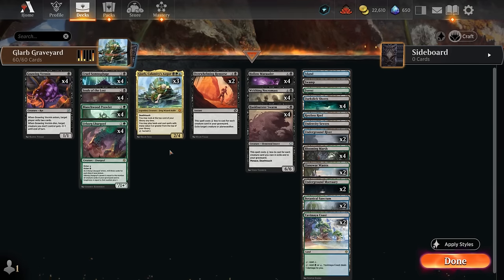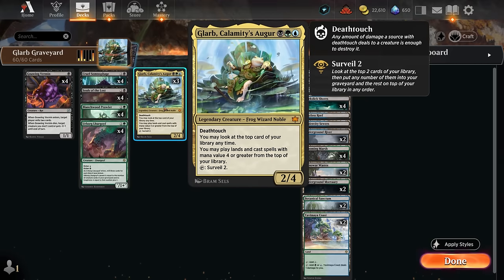Hello and welcome to another standard video. Today we're taking a look at a blue, black, and green — or Sultai — colored self-mill deck with Glarb, Calamity's Augur, a three-mana 2/4 with deathtouch. We can look at the top card of our library at any time, play lands, and cast spells with mana value four or greater from the top of our library. Glarb can also tap to surveil 2, which is a great way to fill the graveyard and enable synergies, as well as set up the top of our deck to accumulate card advantage.